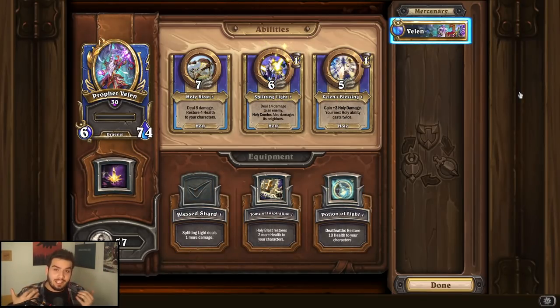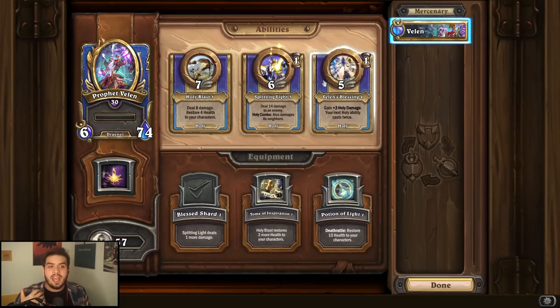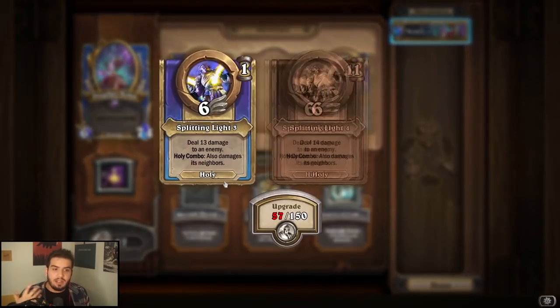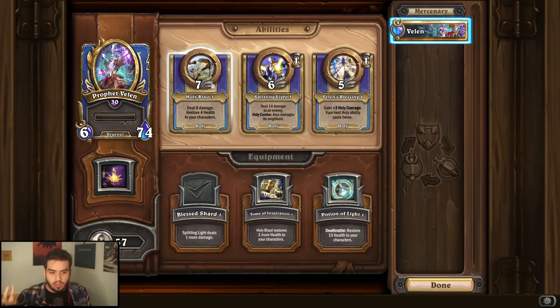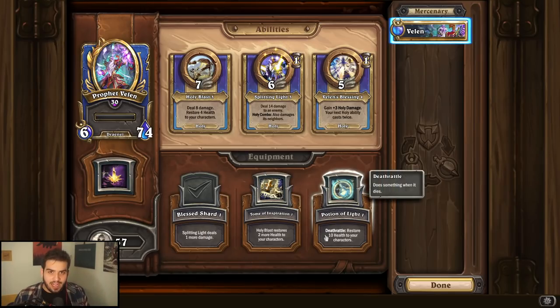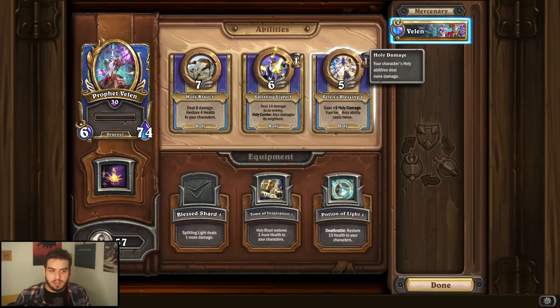Prophet Velen on his own is not inherently great — he really needs some holy synergistic aspects in your comp. But if I had to pick one ability to upgrade, it's going to be Velen's Blessing, because when you set that up with Anduin, it's game-winning on its own. The cooldown can go max to 2-4, which means it's guaranteed to go Velen into Anduin for Holy Nova combinations. If you don't have Anduin, upgrade either Holy Blast or Splitting Light. Splitting Light is a pretty good upgrade since it's basically an AoE ability as long as you have Holy. For equipment, Blessed Shard will be really good in a lot of cases, but you could also make the case for Potion of Light if you need extra healing. Generally speaking, Velen's Blessing is the go-to upgrade, then Blessed Shard to make Splitting Light do more damage.